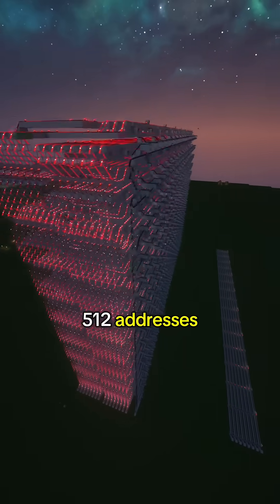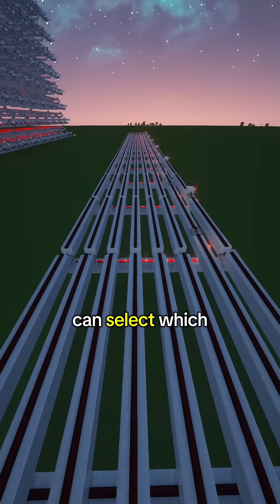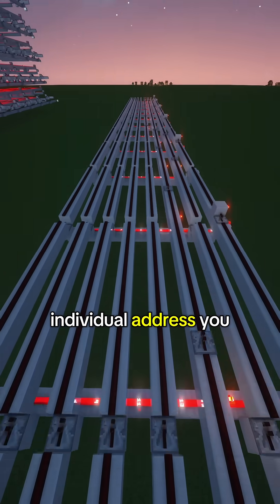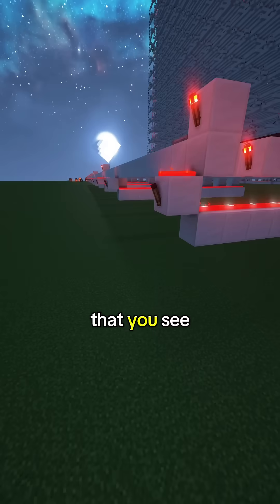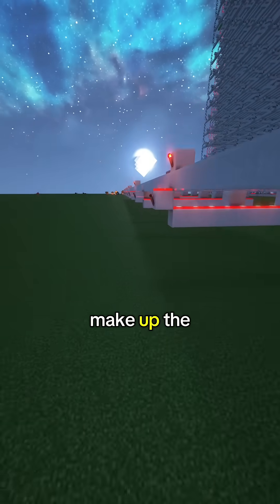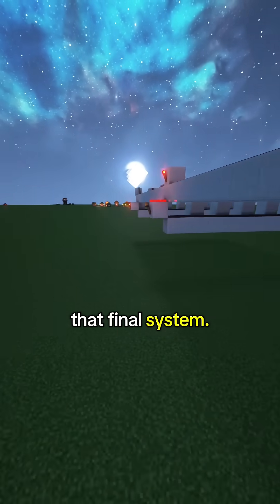Each of the 512 addresses in the decoder had to be manually programmed so that you can select which individual address you want to write to or read from. This individual layer that you see cut out is just one of 32 that make up the actual decoder that will be used to control the RAM in the final system.